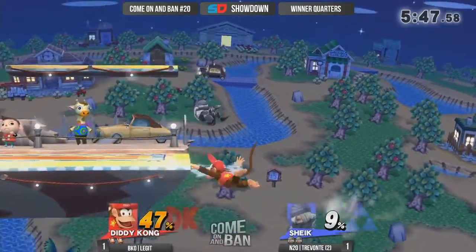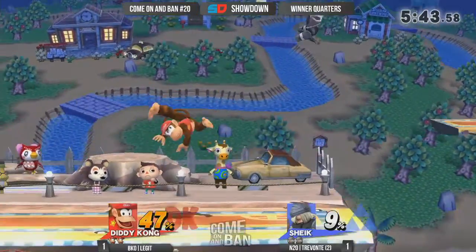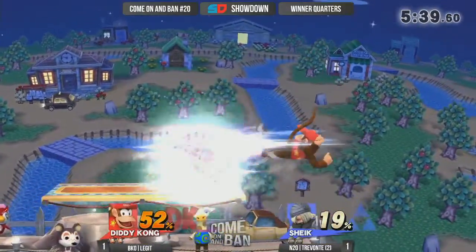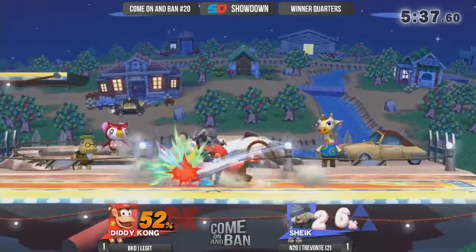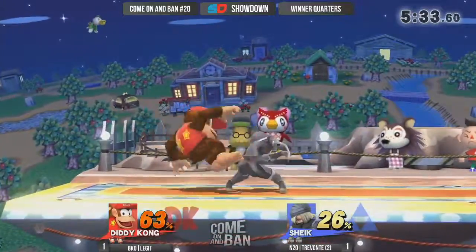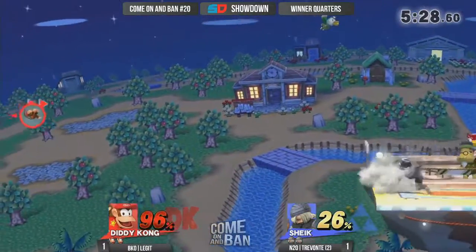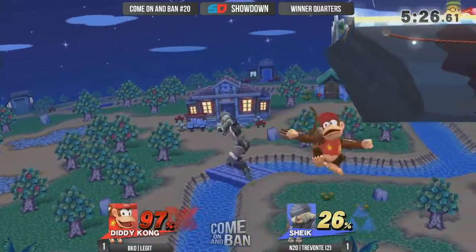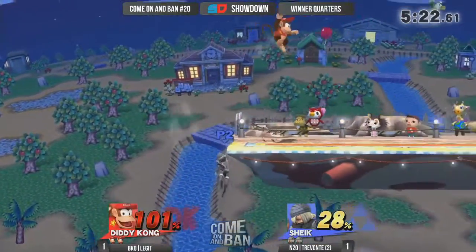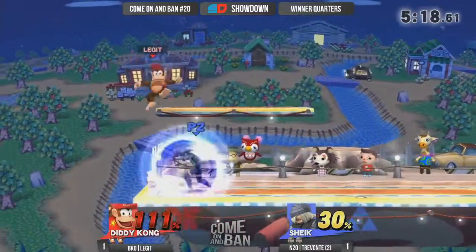What was that combo? The needle confirmed into a neutral air, and then just gets him off stage and hits him with the Bouncing Fish — that was crazy. This is what I know about Trevante's game — he pulls out all his stops. Beautiful running back air. Trevante is really stepping it up right now. Legit cannot recover — saves his jump! Trevante is trying to take out this stock early, not giving Legit even a moment to breathe.